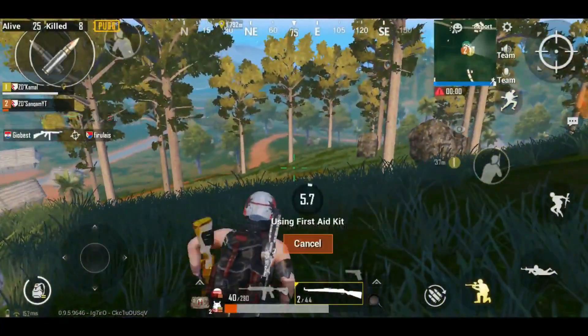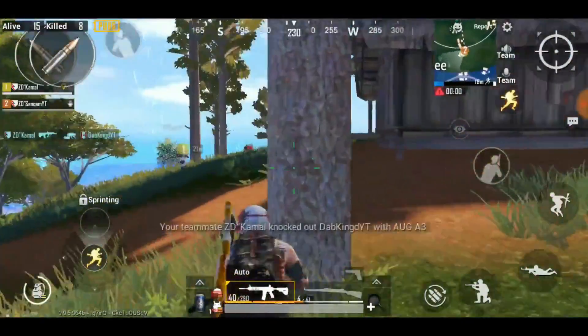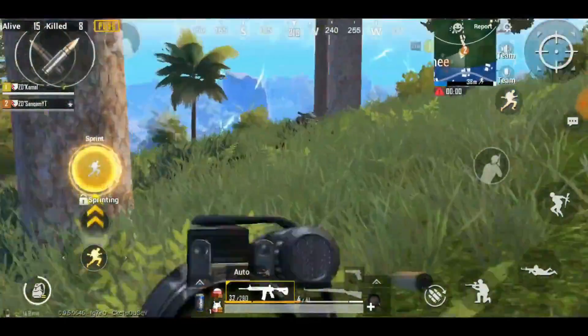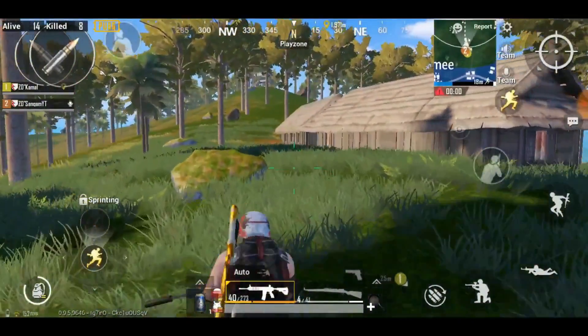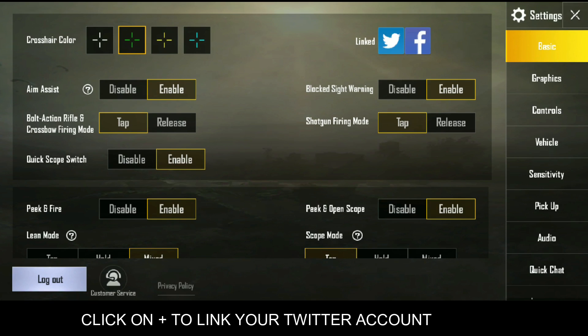Download Twitter and link it with your game. In the game settings, you can see a Facebook logo and a plus sign. In my game there is also a Twitter logo because I've already done this. In your settings you will only see the Facebook logo and another plus. You have to link your Twitter account with the game.